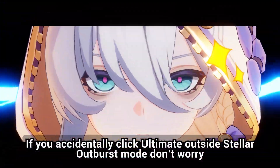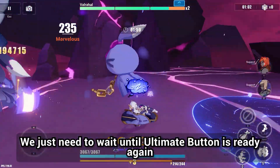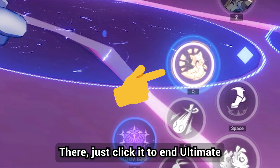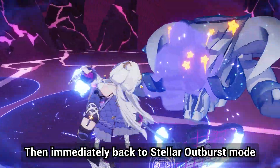If you accidentally click ultimate during Stellar Outburst mode, don't worry. We just need to wait until the ultimate button is ready again, then click on ultimate and immediately go back to Stellar Outburst mode.